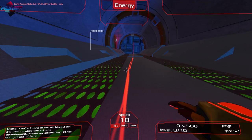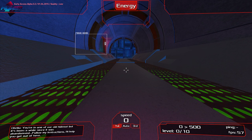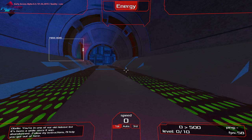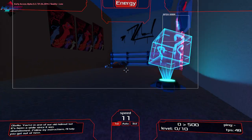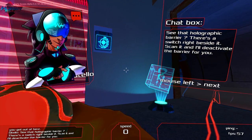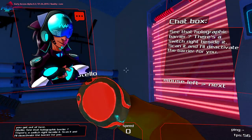Lower right we have our experience points — 0 out of 500 right now. Our level, which is 0 out of 10. Our ping, which I'd assume is only active in online mode. And then we have the FPS. Of course this is alpha, so we're going to get some diagnostic stuff. My arm doesn't seem to want to move with me.